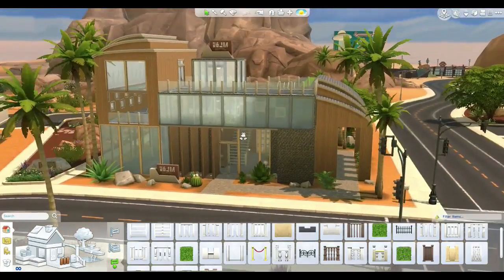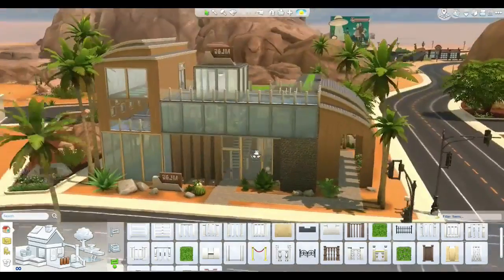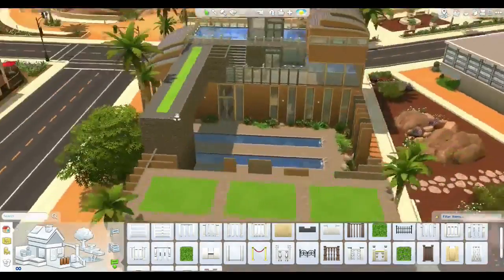Hey simlies, it's Delicracy here with part 5 of Let's Build a Leisure Centre in The Sims 4. In the last part we put in these signs which is really cool — it's kind of made the place look a lot more realistic.